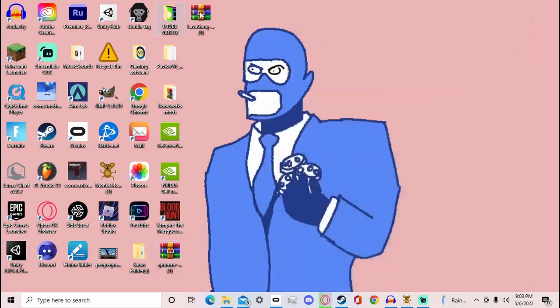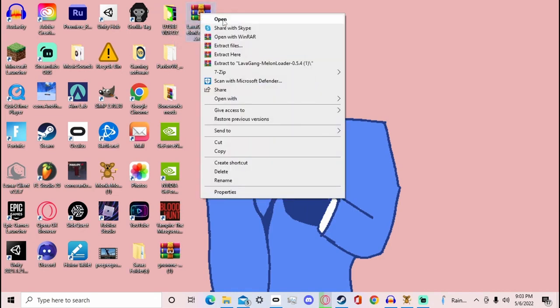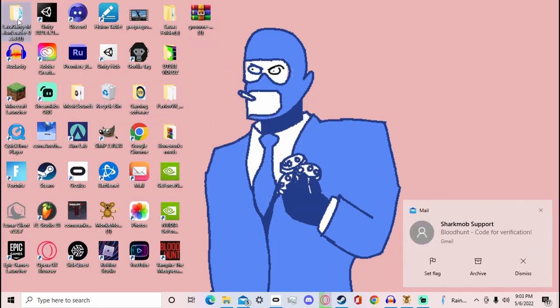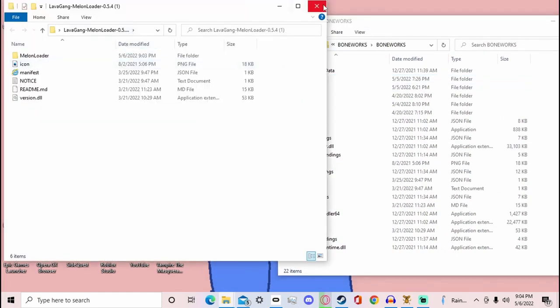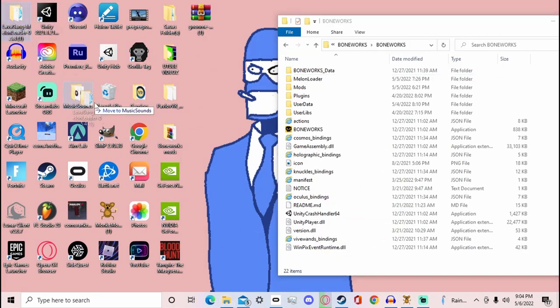Now right-click the MelonLoader zip file and extract it to the same folder name. Once extraction is done you can trash the zip. With MelonLoader, take the entire extracted folder and drag it right into your Boneworks game directory. I'm going to trash mine since I already have it installed.